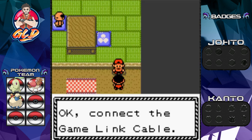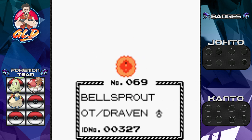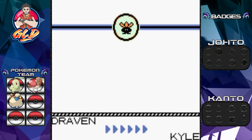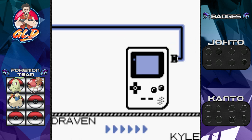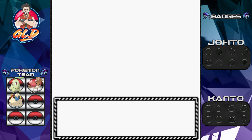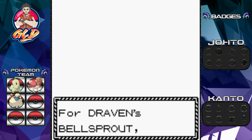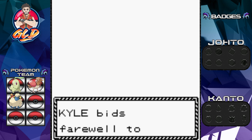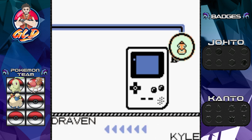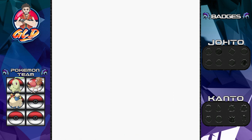The other trade we want to do is in Violet City, in the first house right next to the Pokemon Center. You'll find a kid there who will trade his Onix for a Bellsprout. Let's go right ahead and give up this Bellsprout. Connect the game link cable — it actually looks like we're trading from Game Boy to Game Boy. This is one of the few in-game trades you can get.